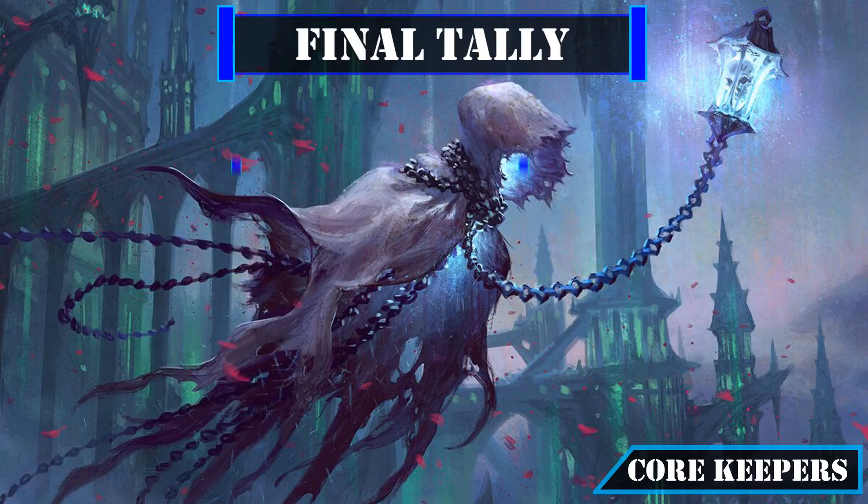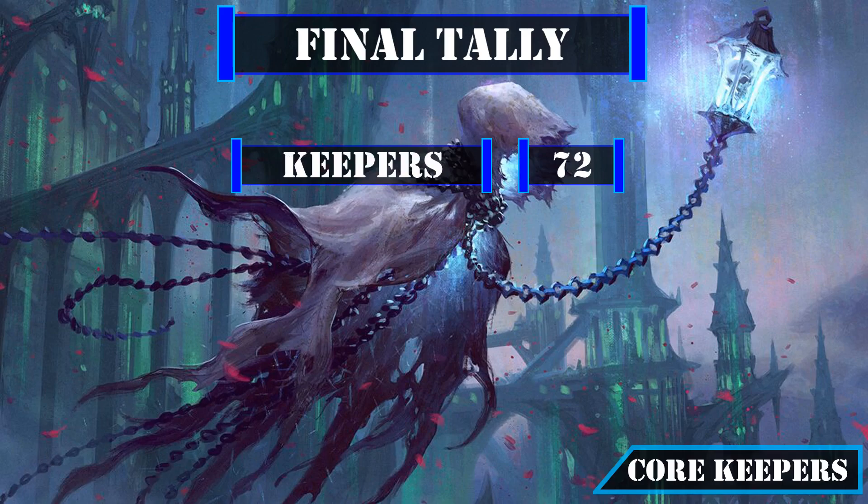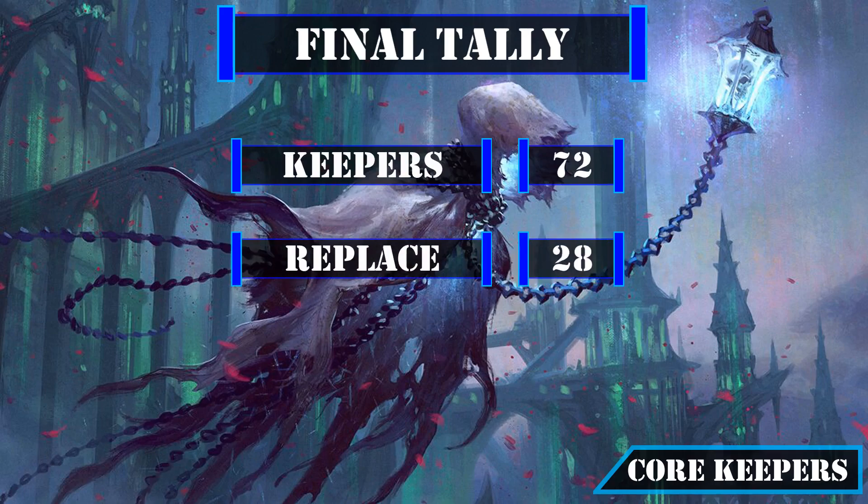That leaves us with a final tally of 72 cards including basic lands we'll be keeping from the core build, leaving us with 28 cards to replace. But before we go over those replacements, let's briefly go over some of the core cards we're swapping out and why they didn't make the cut.